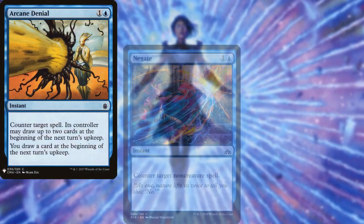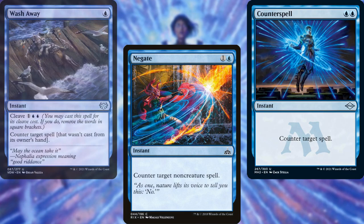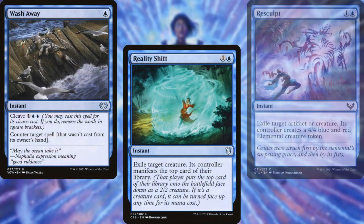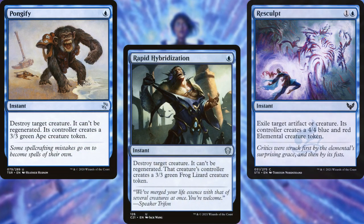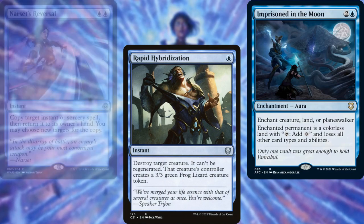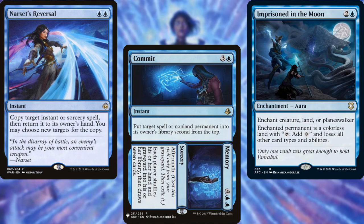Arcane Denial, Negate, Counterspell, and Wash Away serve as our counterspells, while Reality Shift, Resculpt, Pongify, Rapid Hybridization, and Imprisoned in the Moon serve as spot removal. Narset's Reversal is in for shenanigans, and Commit // Memory for all-purpose removal and graveyard hate.